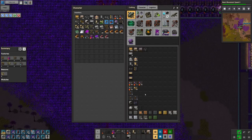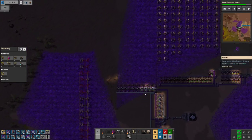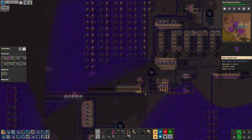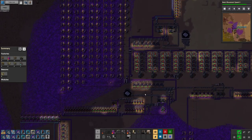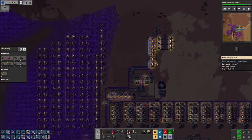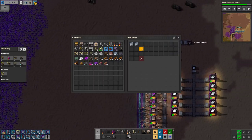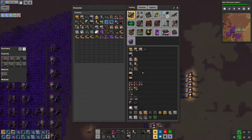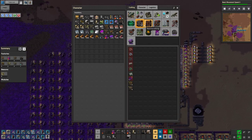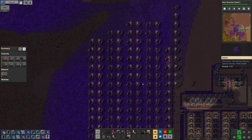Grab some more iron and some more copper because I'm running out again. Grab the steel because I'm going to need it regardless — copper, grab the omnicium as well. Gonna go to the metallurgy, build me two more blast furnaces, and we should be good to go.